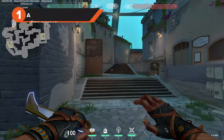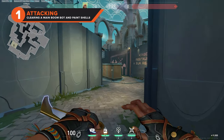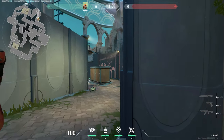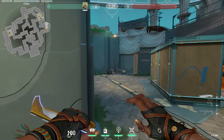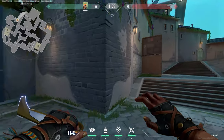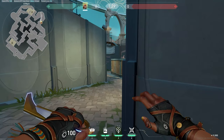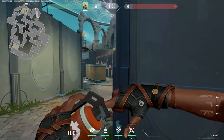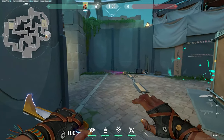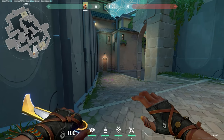The first set of Raze lineups on Pearl is attacking lineups, of which we will start with A-Sight. Whilst playing the new map in the PBE, we found out that Raze's boom bot and paint shells do wonders on Pearl. This first lineup utilizes both to clear A main. Stand in the right corner behind the wall on the attacker side of A main. Fire your boom bot at the bottom left corner of the wooden box on the corner of A main and throw your paint shells just to the right of the top right corner, so they explode behind the box. This will clear anyone holding the angle from the box, and the boom bot will scout all the way down to the other side of A main.